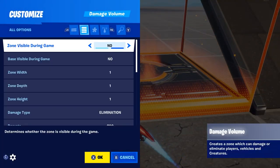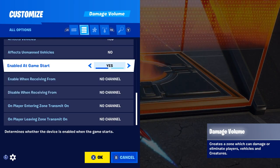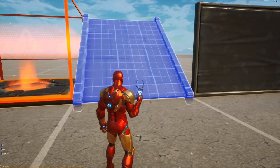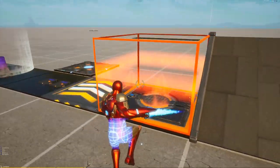Add a damage volume to make it as dummy-proof as possible. Go down to effects players and turn this off, just in case, because you know what people are like when using maps. Then you'll want a ramp, a wall, and a floor.